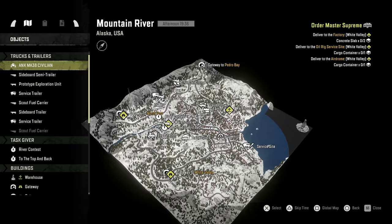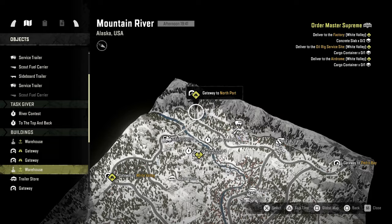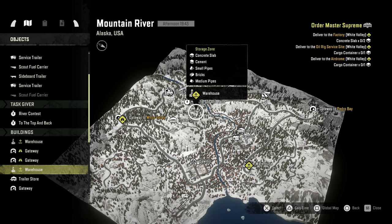Mountain River? Cool — so that's where we can get them, Mountain River. The warehouse though is a pain in the butt to get to. That warehouse has concrete slabs, and that one also has concrete slabs.